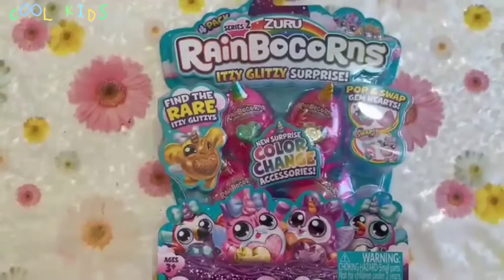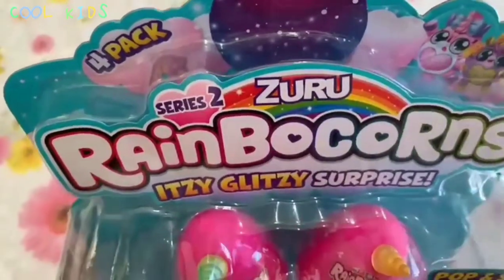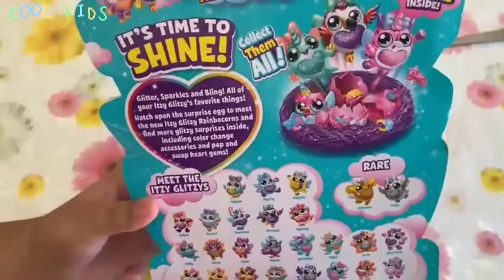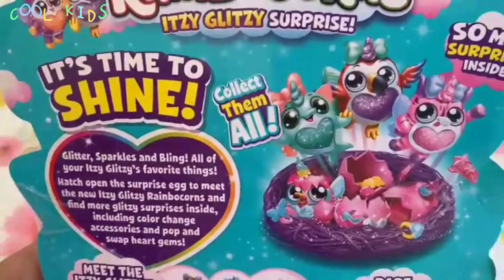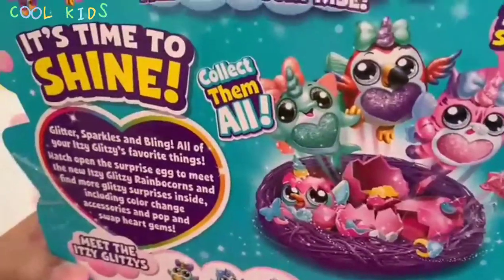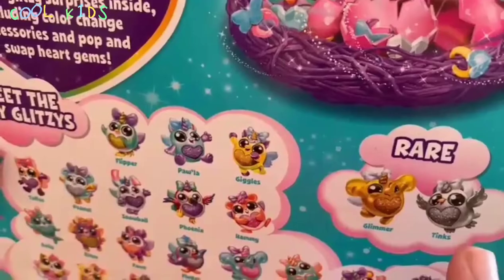Hello guys, welcome to Cool Kids! Today I'm going to show you Rainbow Corns Isty Glitzy Surprise. They are basically little eggs with little surprises in them. There's a whole collection that you can collect — there's Zara, there's Tabby, there's Lolly, there's Blaze, there's Dolly, and all kinds of things hidden in these little surprise eggs. The rare ones are Glimmer, which is gold, and Things, which is silver.